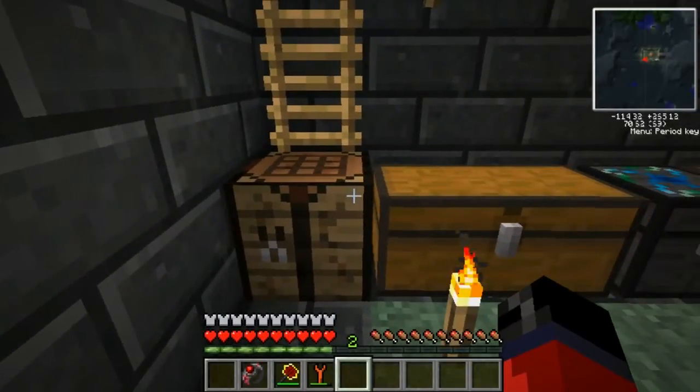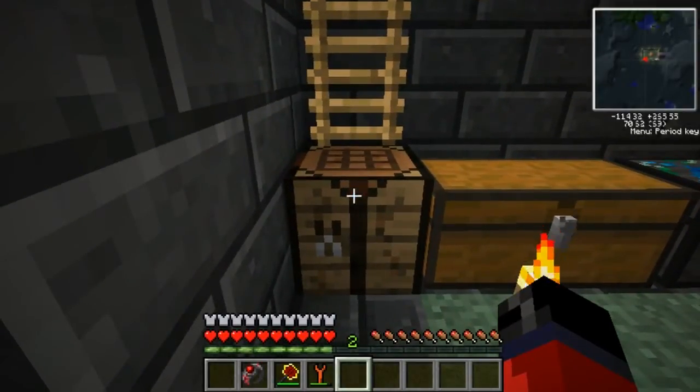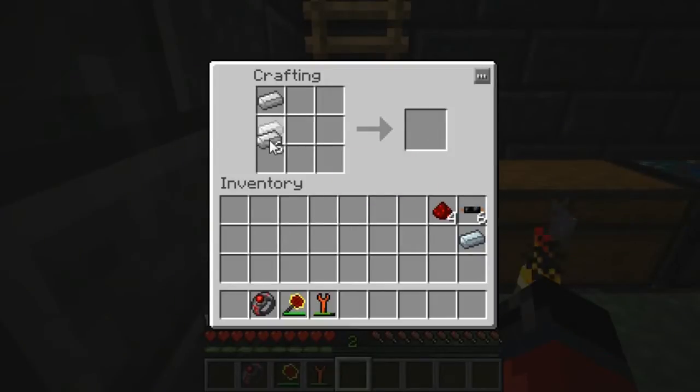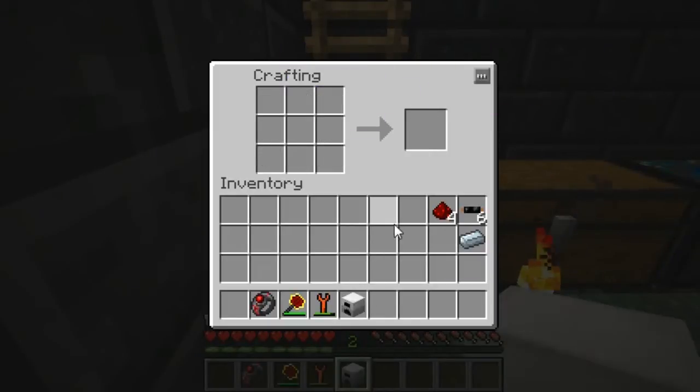Welcome back to another tech tutorial. Today's tutorial will be going over how to make an induction furnace. First things first, we're going to need to craft an iron furnace. We do that by just placing regular iron in the crafting grid like so, and as you can see that gives us an iron furnace.